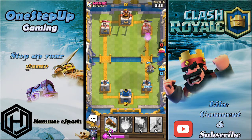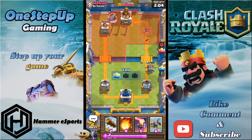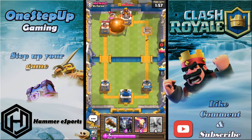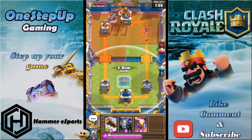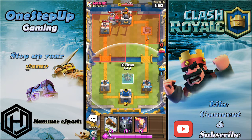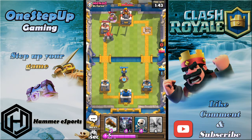I was just about in time to put that Knight down and the Mega Minion targeted the Knight instead of the Xbow, so the first push took his tower down. A tip about this Xbow deck: when you take one tower down you need to start playing defensive, placing the Xbow somewhere in the middle so you can defend against anything he plays.